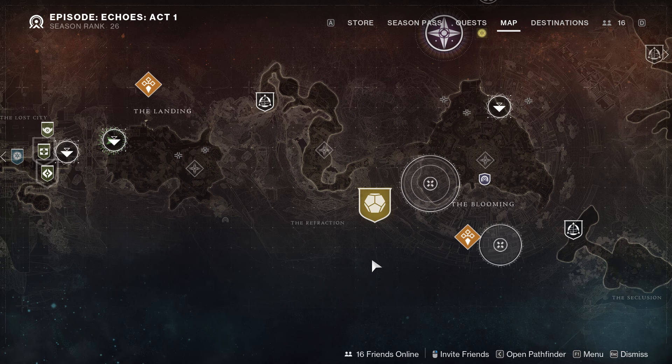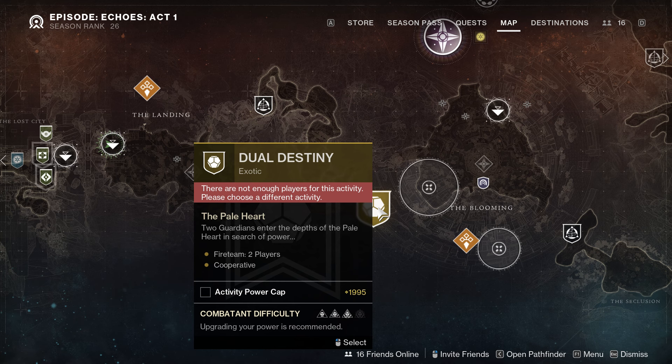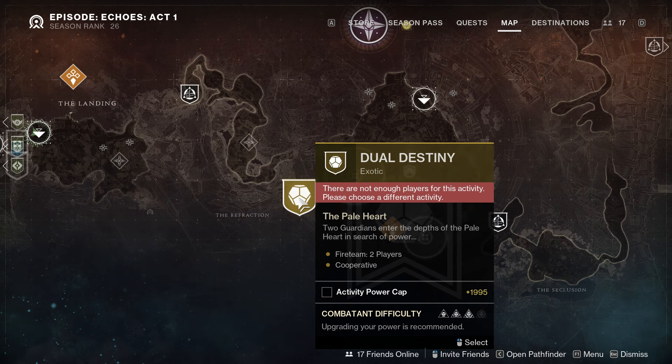I'm going to show you guys how to farm the exotic class item solo — it's very easy, very quick. First things first, make sure you have Dual Destiny unlocked. Go beat it; you'll need one other person to beat it at least one time.